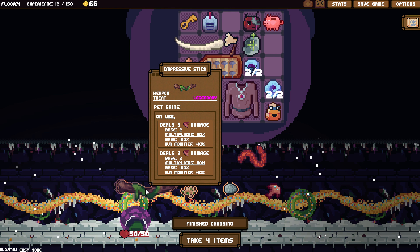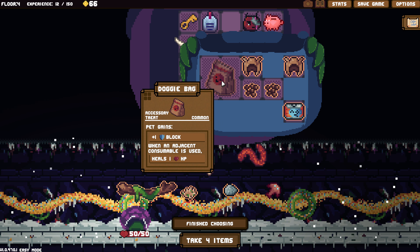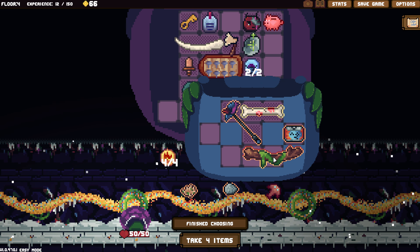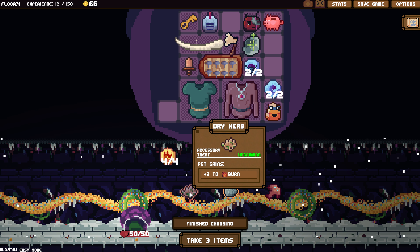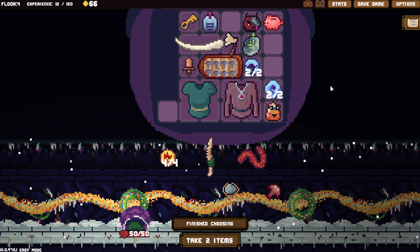Four lucky items. Sacrificial dagger — kill friendlies alongside are revived, interesting. We can use one time each turn, but that empties its mana, which I don't like. Impressive stick — pet gains on use deals six damage. Who can use this impressive stick? You haven't needed to use those heals. This one's dealing ridiculous amounts of damage already, and it is three wide.